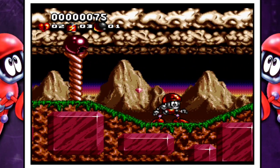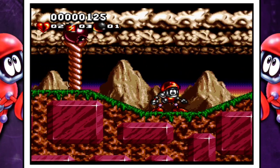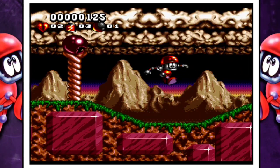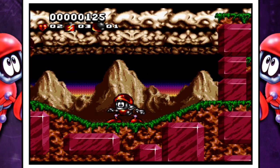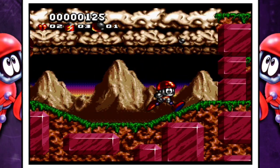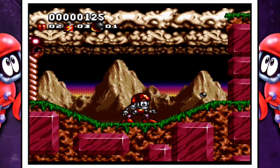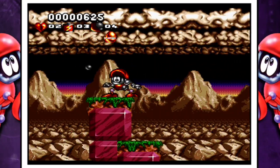The big difference here is that the different face buttons are used for your different attacks — you no longer have to switch directions. The A button is now your jump. You have B for your lob attack, X for your diagonal shot, and Y for your straight ahead shot.